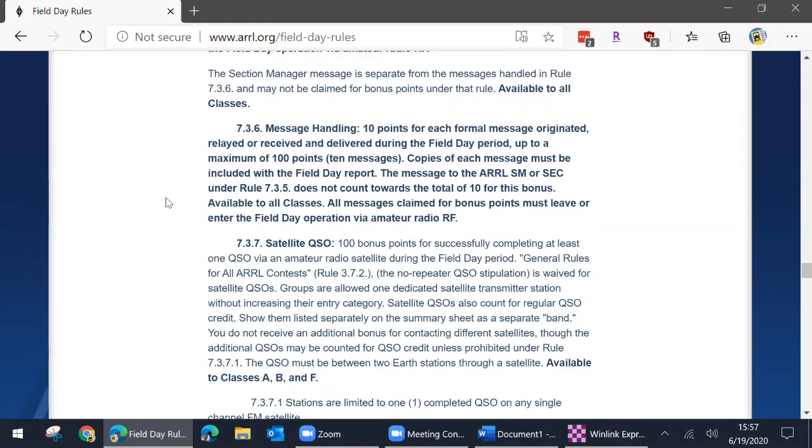The second rule relates to general message handling. This gives you 10 points for each message, up to 100 points — so 10 messages. This is separate from the points you get from sending a message to the section manager or section emergency coordinator, so you can do both. First send one to the section manager or section emergency coordinator, then send these additional 10 to earn the extra 100 points for a total of 200. Make sure you keep copies of everything, because you'll need to turn this in when you submit your Field Day results.